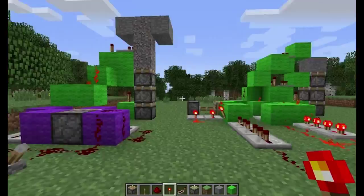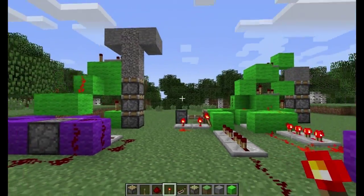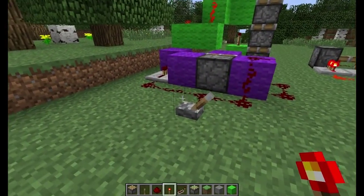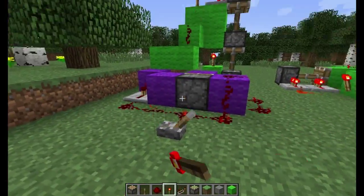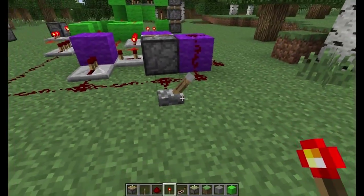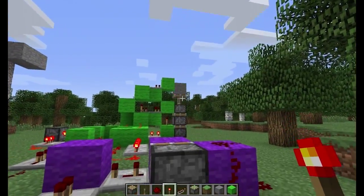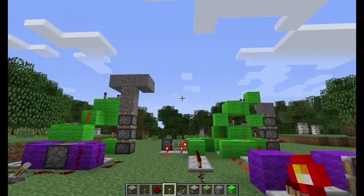I'm going to show you how to make these things here. There are actually two versions. The first version does not use a sticky piston on top and therefore will not drag down the block with it. The second version does use a sticky piston on top and will drag down that block with it, as you can see. I will show you two possible uses for this later.